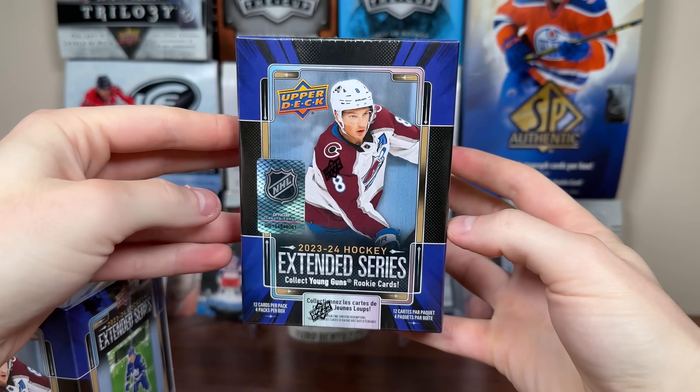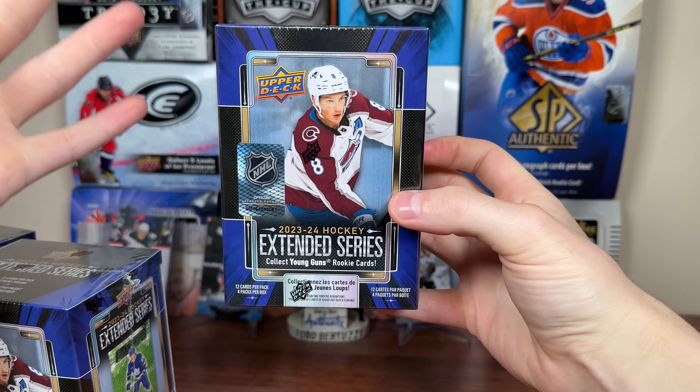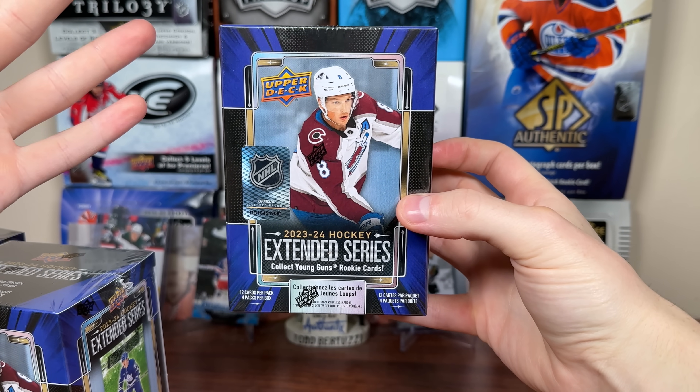Extended. Three blaster box. 23-24 Upper Deck Extended Series Hockey, featuring 12 cards a pack, four packs a box. We're going to see what the offering is for the retail configuration of Upper Deck Extended Series.